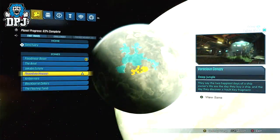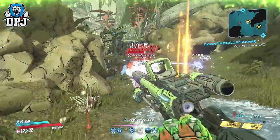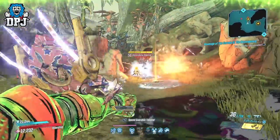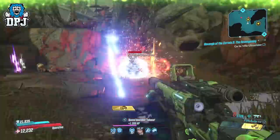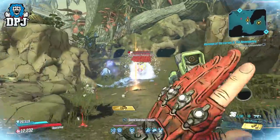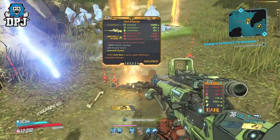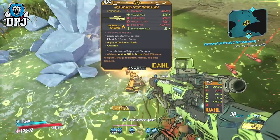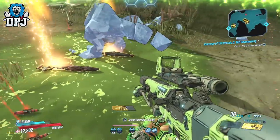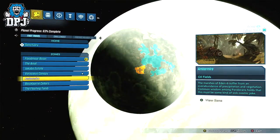Voracious Canopy drops sniper rifles. Amber Mere drops shotguns and grenade mods.